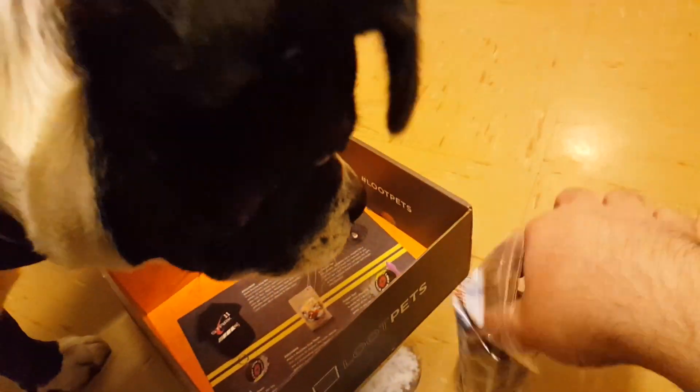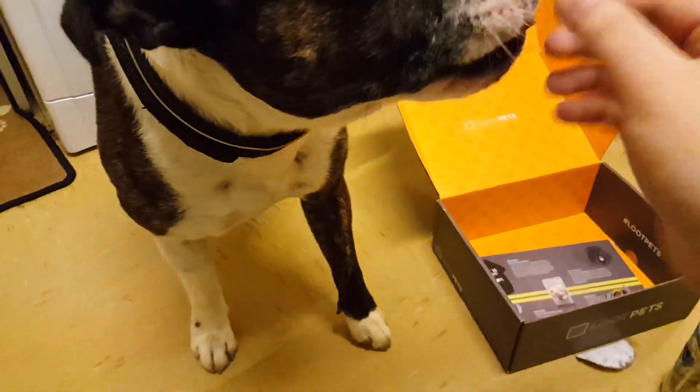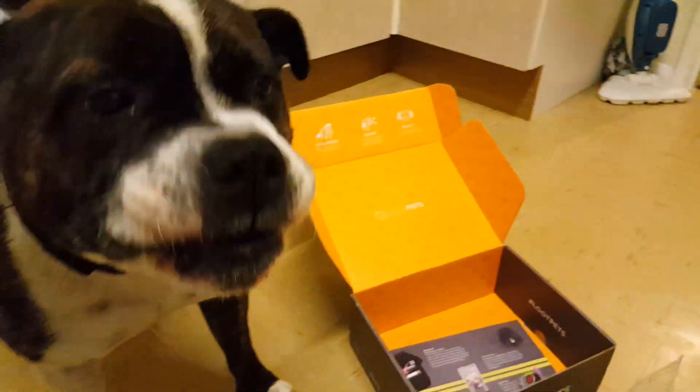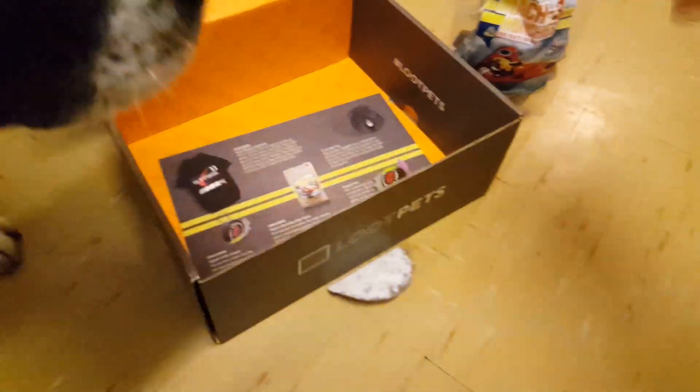The treats are called Match Free and they are beef treats, so let's give him one. Sit — and give us a paw. There we go! Look at him. We do this little thing where we say sit, then ask for his paw, and he gives us his paw and gets a treat. It's sort of like discipline training — really cool. We'll be giving him more later.